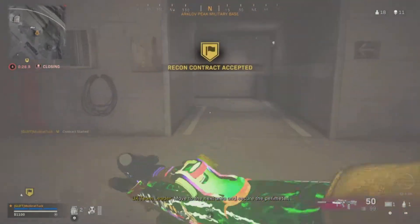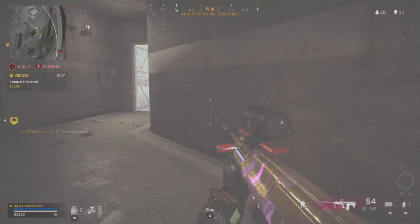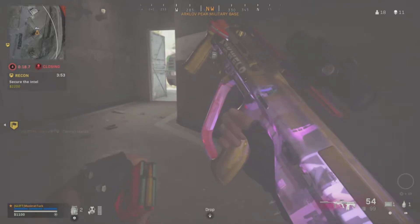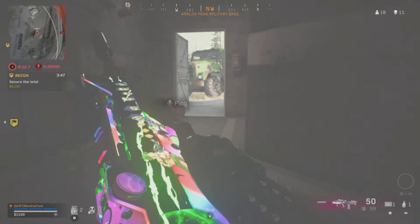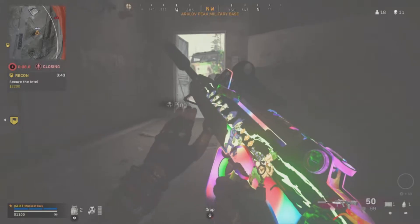I figured the best use of my time was to get another recon before the circle closes. Since it was nice and dark here, this is a good look at the two camos — this is Racer 2, one of the new reactive camos for the AUG, looks really nice. And then obviously the Dead Ops Arcade reactive camo for the FFAR — love the rainbow on this one.